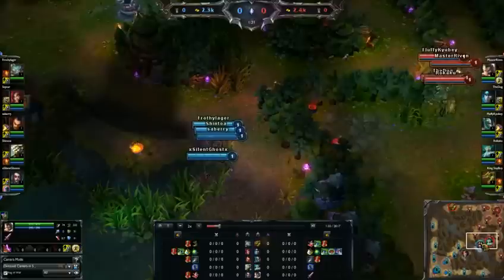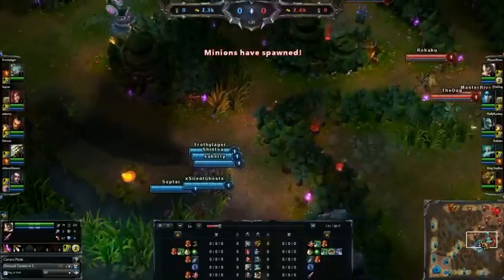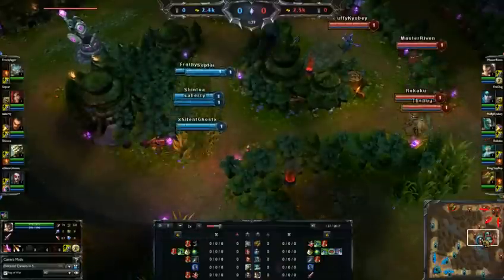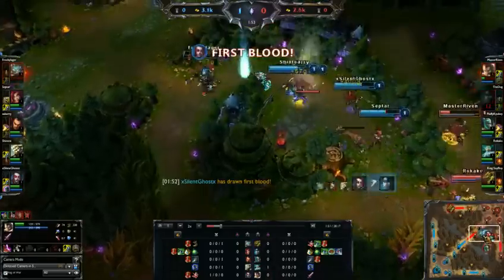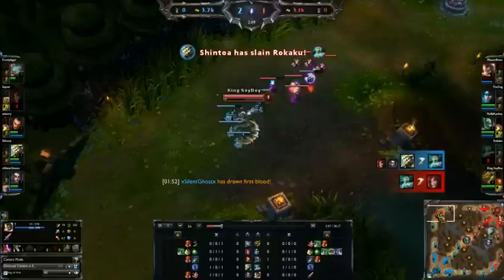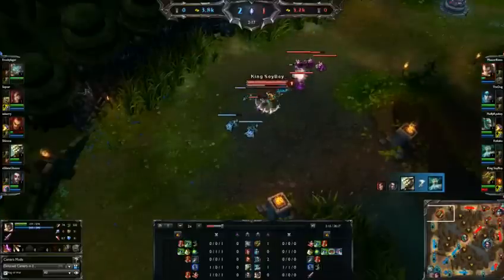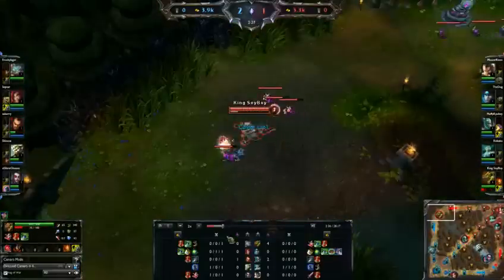They see Zilean go out, so they know they're on the move — no real protection, they have no idea. All five of them go in, and unfortunately my team dies. Very importantly, Rumble flashed and used ignite, so he has no summoners for top lane. I'm going to push up this lane as fast as possible and let Rumble miss a couple of CS on his way back up.